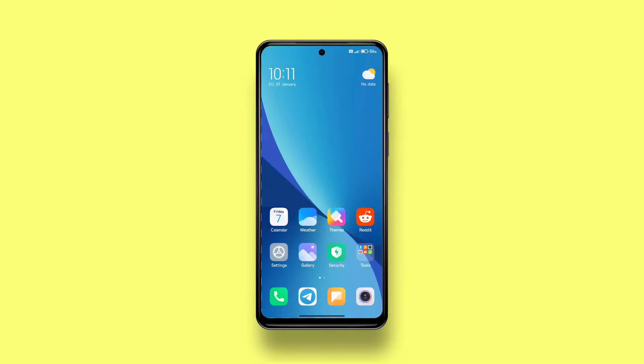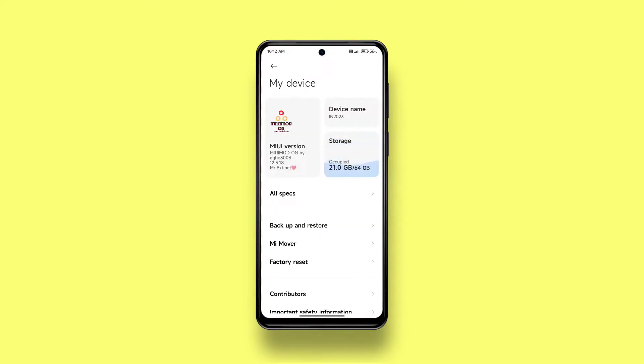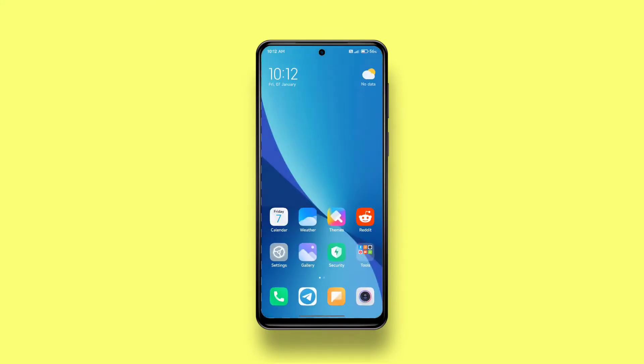Hi guys, today I'll show you how to get brand new MIUI 13 widgets on MIUI 12, 12.5, or 12.5 Enhanced Edition devices. Before we start, I'd like to make something very clear: you should either be running the Chinese edition of MIUI, Xiaomi EU ROMs, or any custom UI ROM based on either of these two. It won't work if you have the global version of the theme store app installed.